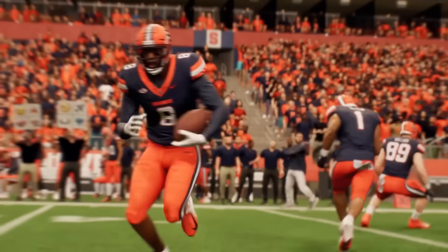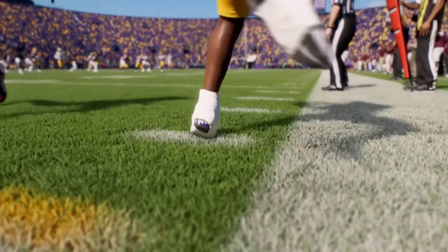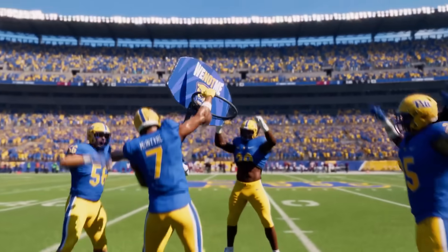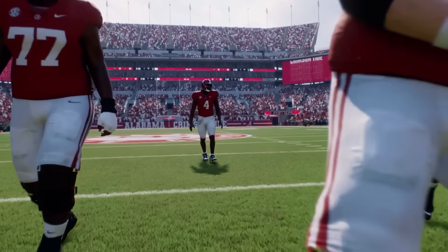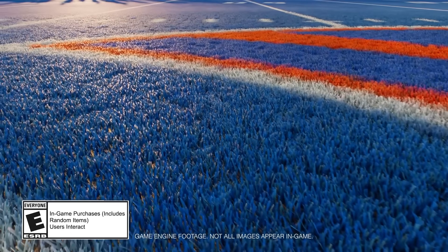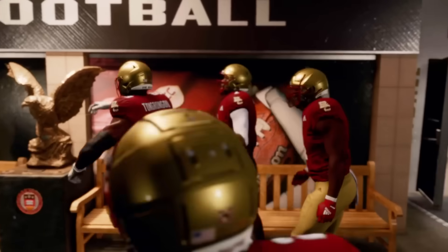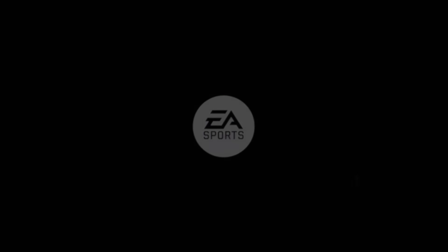Another thing EA mentioned was home field advantage — game-altering home field advantages that rattle your rivals in college football's toughest places to play. It tests your squad's road game composure and confidence level through distractions like screen shaking, missing pre-play icons, and moving play art. What I'll say is it's just better in college football, mainly because the crowds are better and feel alive. The audio is great. Home field advantage actually feels like it matters. Composure is another level of monitoring your team that just isn't really present in Madden.